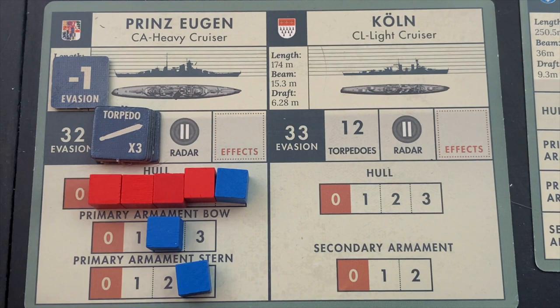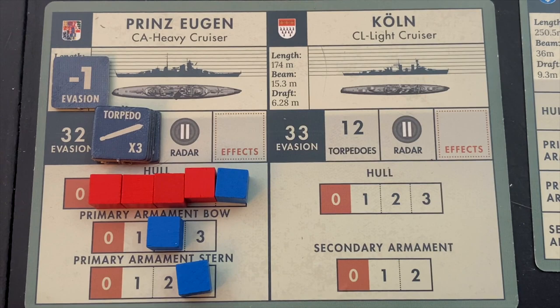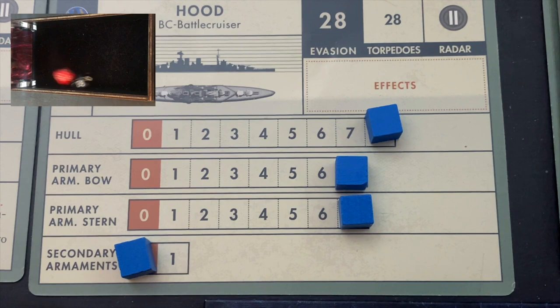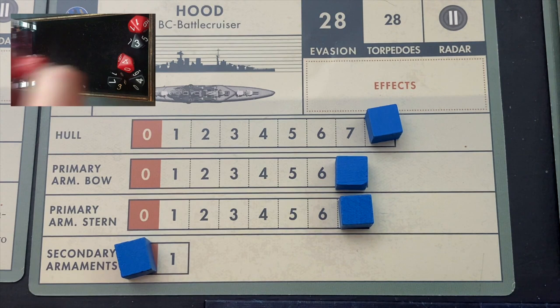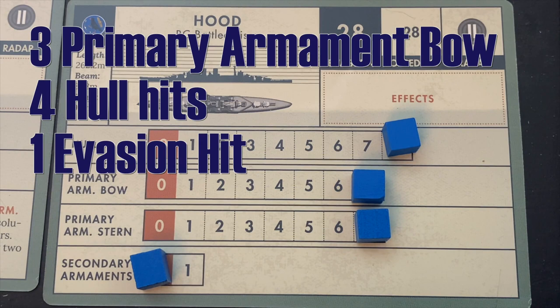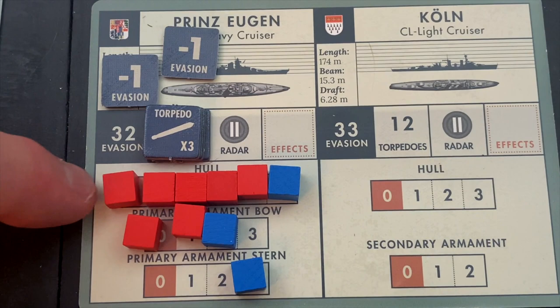Let's have the Hood fire now — the Prinz Eugen is looking pretty dire. The Hood has 14 factors on its primary armament between bow and stern, cut in half at long range to seven — we roll six dice. The Hood does three primary bow armament damage, three hull hits plus an evasion marker. Let's take a look at what's left of the Prinz Eugen. Nothing — it's well beyond its hull capacity. The Prinz Eugen has minus one evasion and its primary armament is blown to pieces. The Prinz Eugen is slipping underneath the waves, and the first German ship is down. The German situation is suddenly turning quite dire.